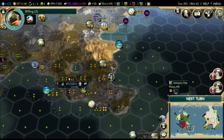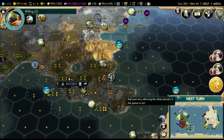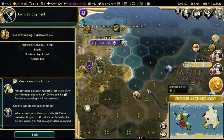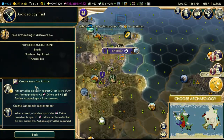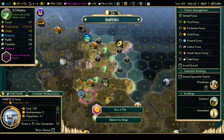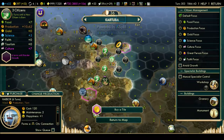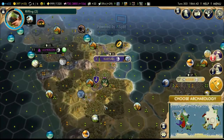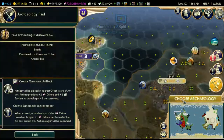Our next dig is gonna be right on this one. We're gonna send an archaeologist over next to Brussels - we might gain an artifact from Brussels. We gained another one. We can grab the Assyrian artifact, but I'd rather have a landmark instead for culture. In the next six turns we will gain either the iron or the gold, which are exactly the ones I want.